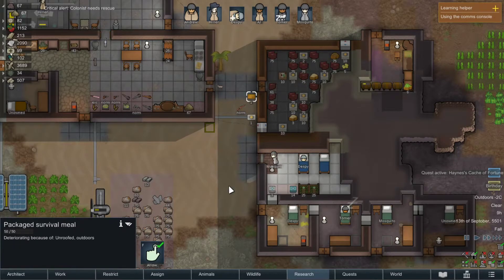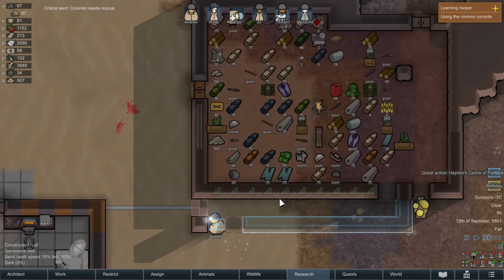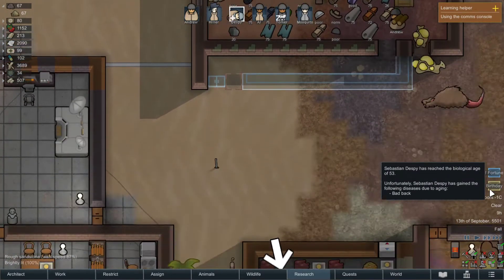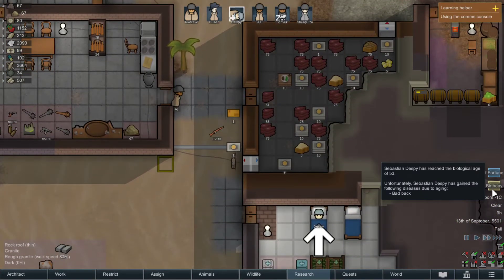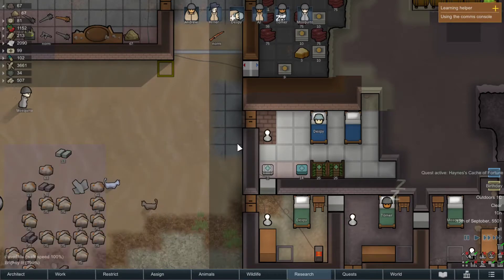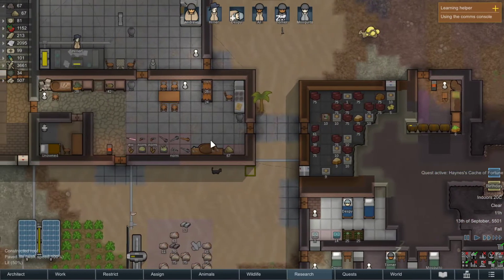Despy's down. We do have some packaged survival meals. Who had a birthday? Oh, Despy - you got a bad back now. That is not good. We're gonna need to get you a good spine. I'm sure we can probably get a bio spine.